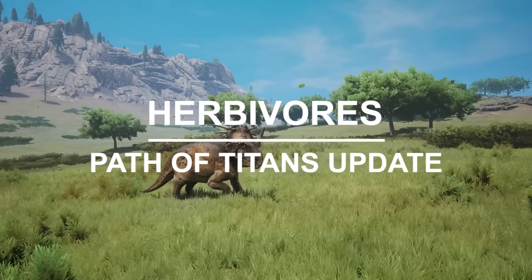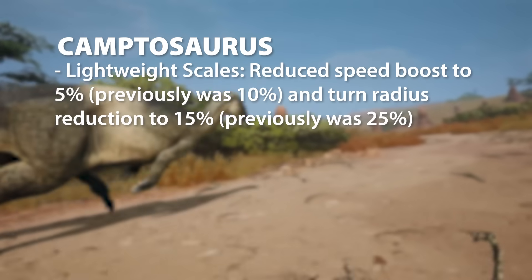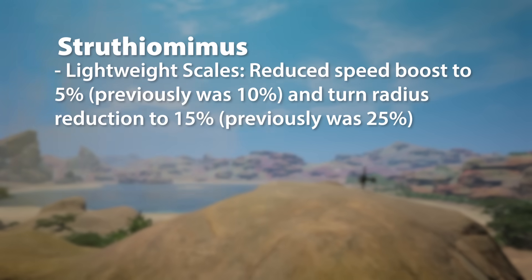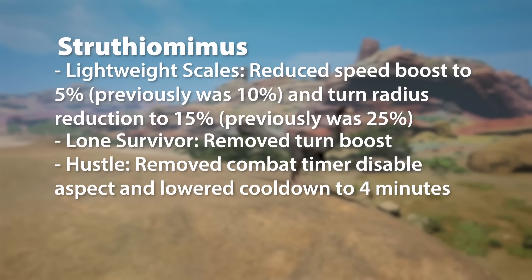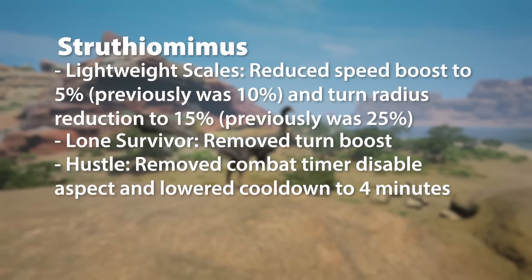We're moving into the herbivores now. For Camptosaurus, Lightweight Scales gets the same reduction as with the carnivores. For Struthiomimus, Lightweight Scales once again gets that same reduction, Lone Survivor gets the removal of the turn boost, and Hustle has also been changed — the combat timer disable aspect removed and cooldown lowered to 4 minutes.